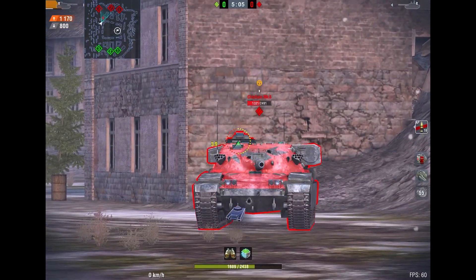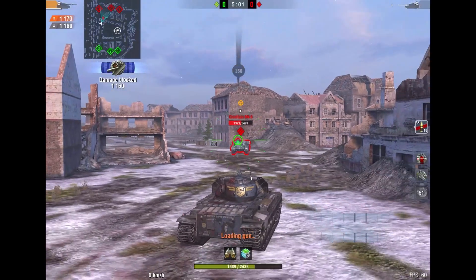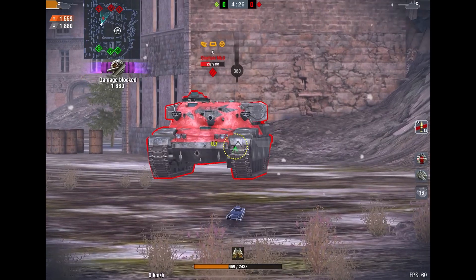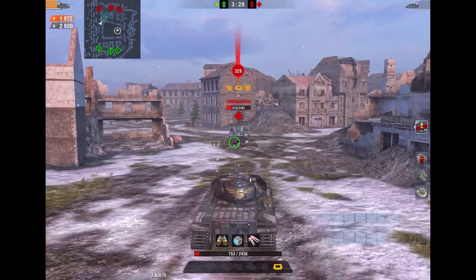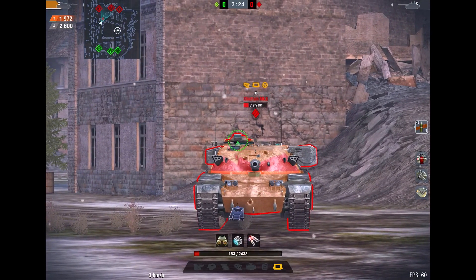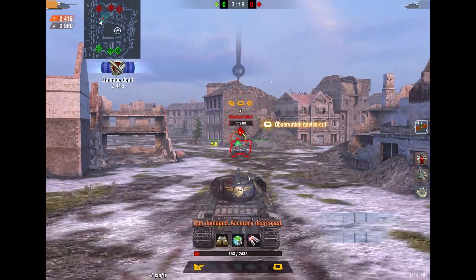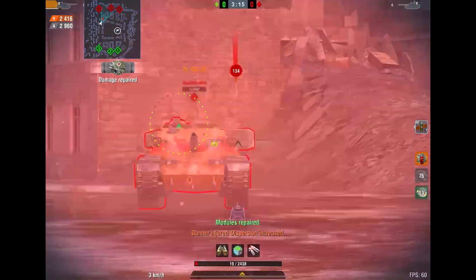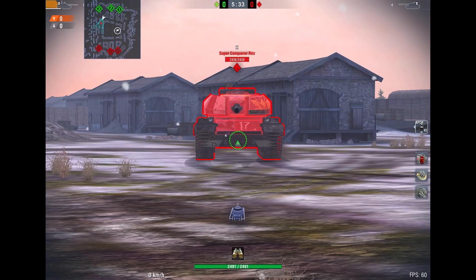The cupola on top of the tank makes it very hard to go hull-down, and overall the Chieftain's turret armor as well as hull armor is very disappointing. The sides are even worse because even under a slight angle they can get penned easily. The cupola can also get cheesed, and the rear and sides can too — the Chieftain is one of the worst heavies in terms of armor, because the turret doesn't hold and the hull doesn't hold.